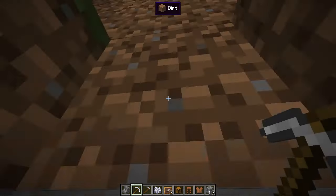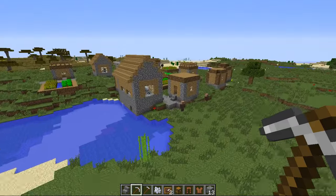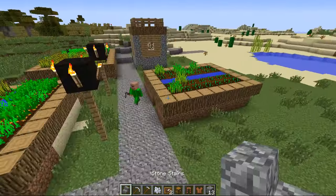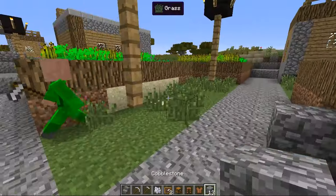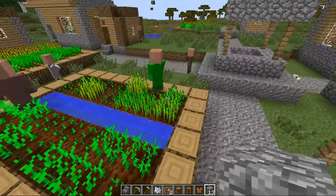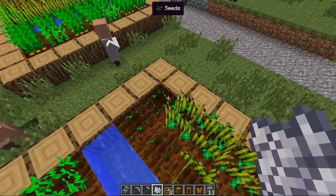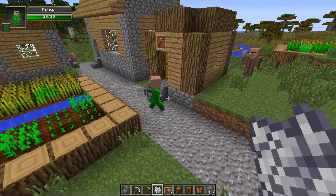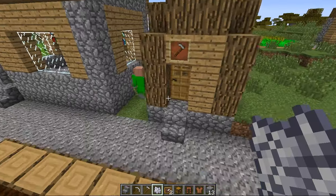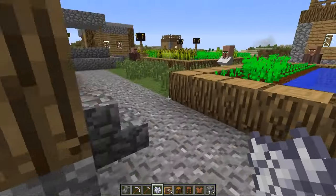Now we're going to go and check on no name, our little farmer, and see if he's doing anything. He's obviously trying to get to the farm but he can't get to it. Good job, no name! You can see he actually hits the wheat and then it changes. Let's see if we can catch him doing it again — go on, mine these ones over here. He hit them with the hoe and they change from grown crops. Oh my goodness — all of them at the same time! That is efficient work, my friend. Really efficient. He's gained 45 carrots, 58 wheat, and 15 seeds in that time.